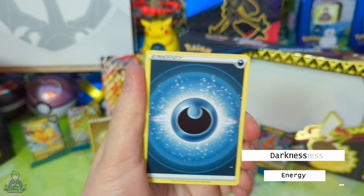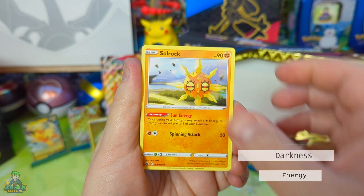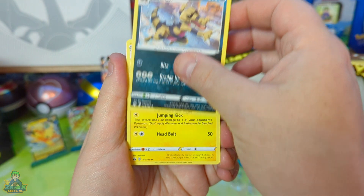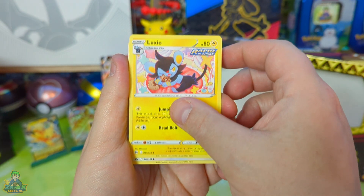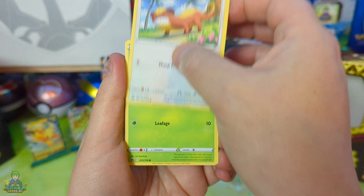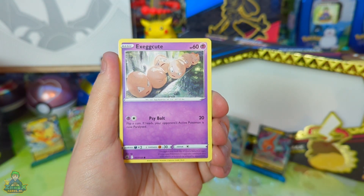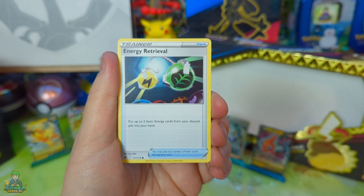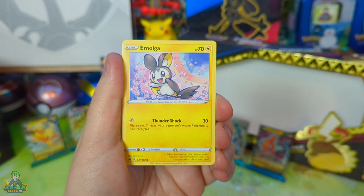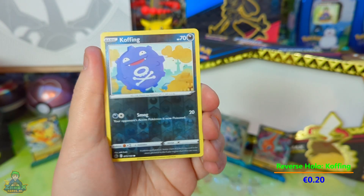What's the darkness? Minus. Solrock. Crocorrock. Luxio. Jungoos. Shurubi. Execute. Energy Retrieval Trainer card. Emolga.